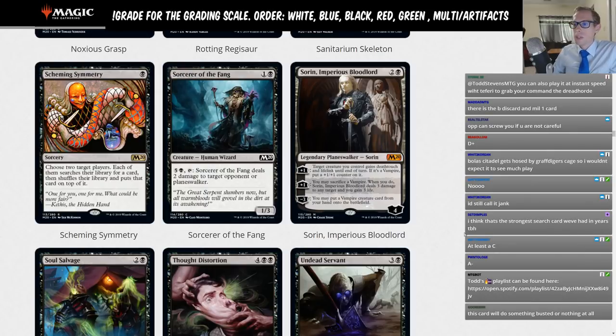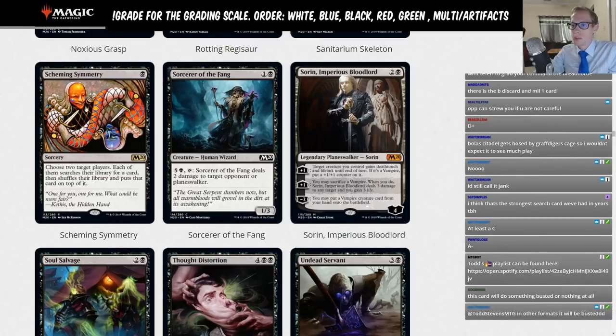Sorcerer of the Fang: one and a black, 1-3. Six mana to tap it and deal two damage to an opponent or planeswalker. This is the definition of a limited card.